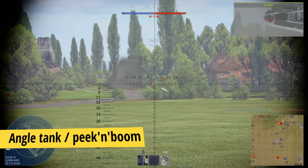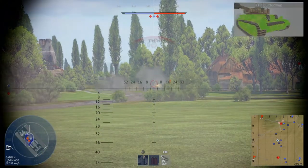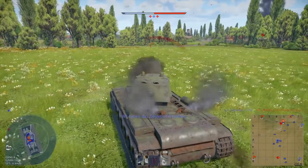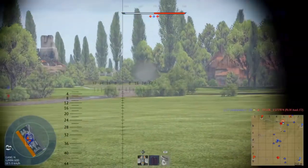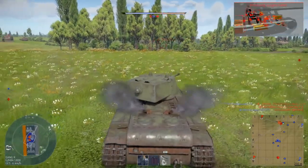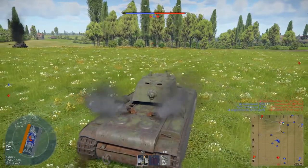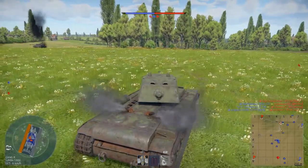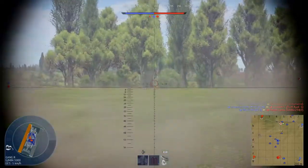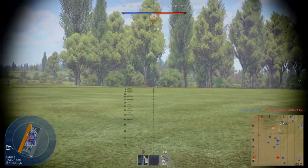Tip number 3: angle your tank and peek-a-boom. Angle the KV-1 CIS-5 like the Tiger H1 to reduce the flat surfaces. Your turret however still has some weak spots, so wobble it or just turn it away while reloading and when your enemy fires. Distance is again a huge advantage. Since you can't go hull down because of your bad gun depression, you want to peek-a-boom. In a full downtier match I was able to go to a position in the open field, angle my tank to the threat and bounce shots because I was further away and the enemy had a hard time aiming at my weak spots.